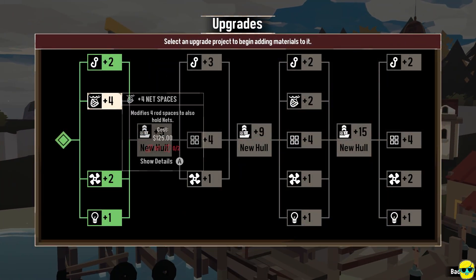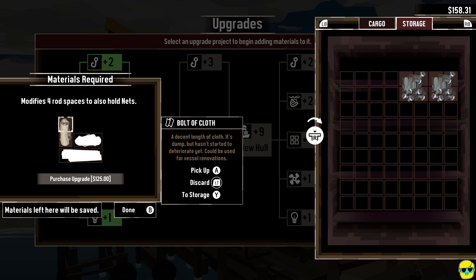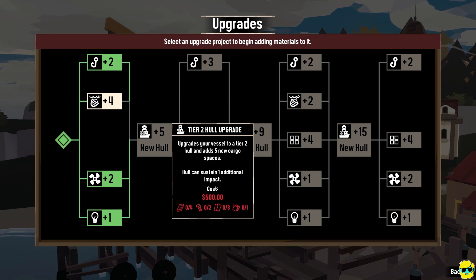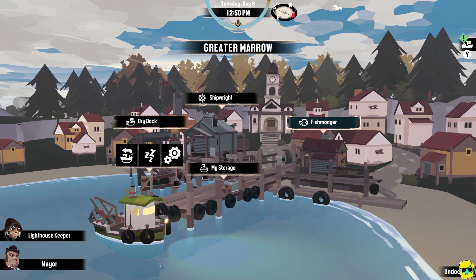Let's check out the dry dock. We really just need net spaces. Let's go to storage — we have one piece of cloth we can put in, and we're getting closer to a new hull. But for a new hull you need a lot of stuff — planks, metal scraps, fabric, and a different resource that we haven't found yet.